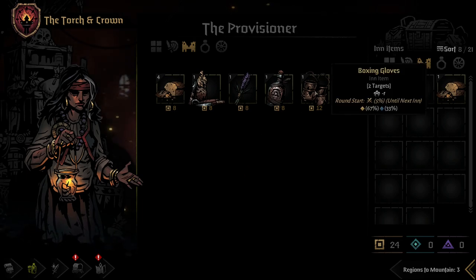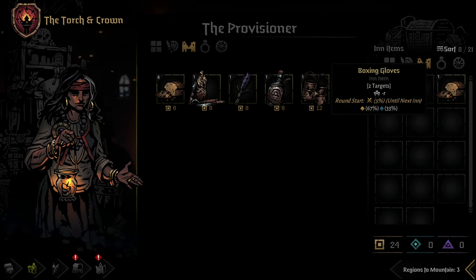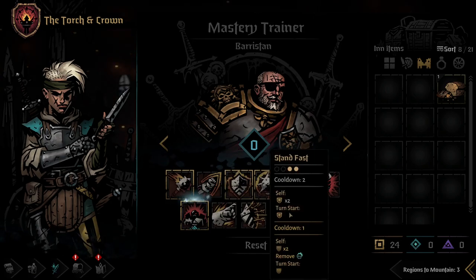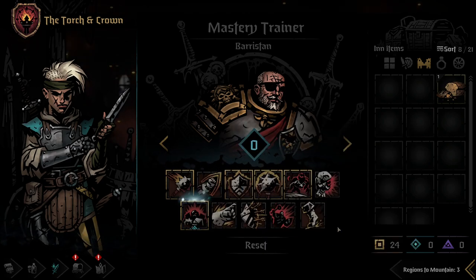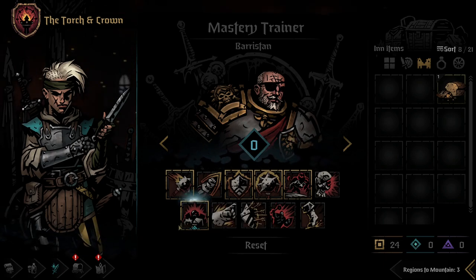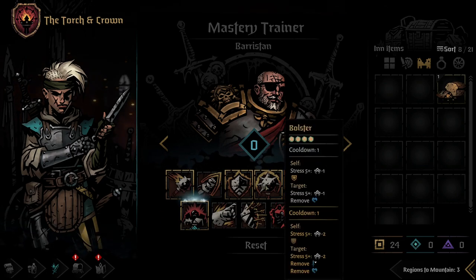If you encounter items giving 50% damage up to two characters, give it to Man at Arms if he's Vanguard — not Sergeant. Bulwark can get it if he's your only damage with a shield attack. Basically, only Vanguard should get damage buffs. For mastery upgrades: Retribution is always the first upgrade, carrying you through the entire game. After that, if you have a Jester you don't upgrade Bolster; without a Jester, Bolster is the next upgrade regardless of class.